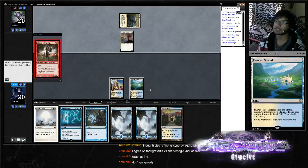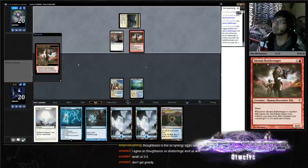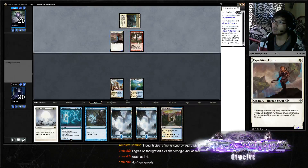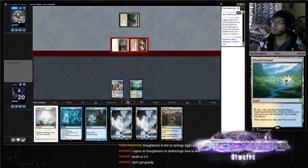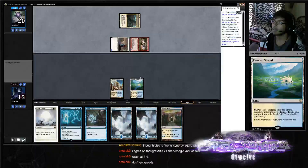Probably four creatures for sure. We're waiting — we're taking three here. That has haste as well, it's nasty. Taking five actually — we're at fifteen. I think I'll get a basic Island here just to draw off of Think Twice. I don't want to deal so much damage to myself.